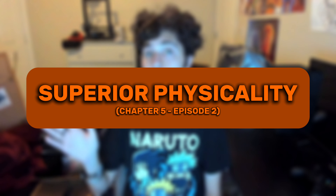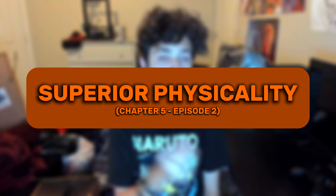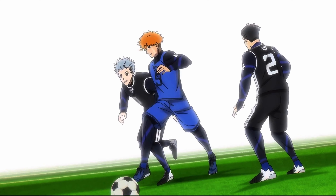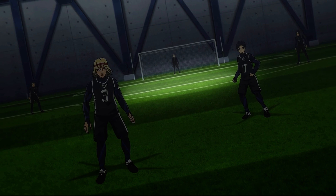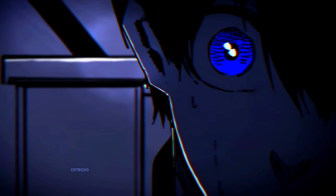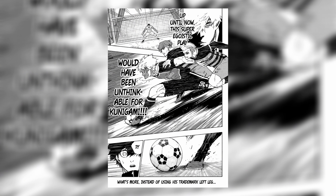Kunigami's first core weapon is known as Superior Physicality, first revealed in chapter 5 of the manga or episode 3 of the anime. Kunigami is one of the handful of forwards in Bluelock who has an extraordinarily strong and muscular physique, and he uses this to his advantage when driving the ball down the field or marking players to defend. After returning from the wildcard and becoming a regular ambassador for Munchin in the NEL, Kunigami is now more noticeably able to leverage his physique by trapping the ball midair with his chest between two defenders and pushing past them to set up his own shot.